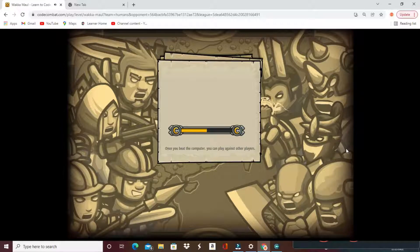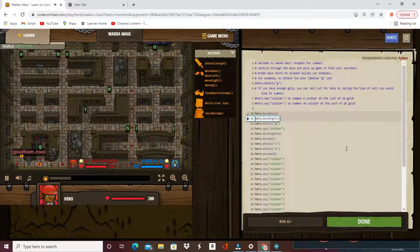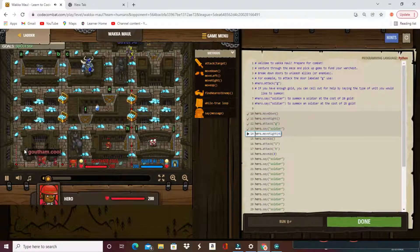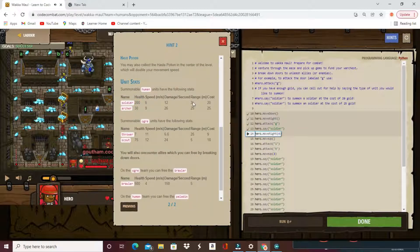Once you beat the computer you can play against other players. This computer is just an easy person which combines almost all the code. It's me versus Silver AI. One thing to note at the start: the humans team has a very good start because of their archers. If you go over here, their archers and soldiers do more damage. Our thrower does 6.6 damage, the archer does 26, the scout does 24, the soldier does 12.